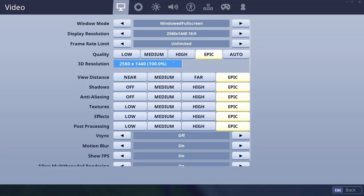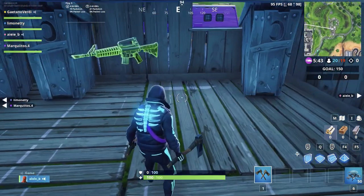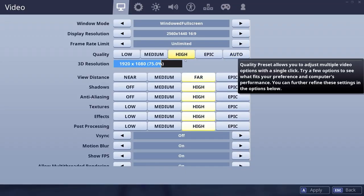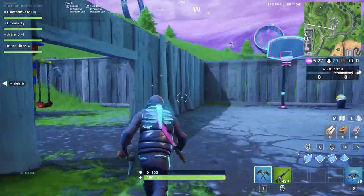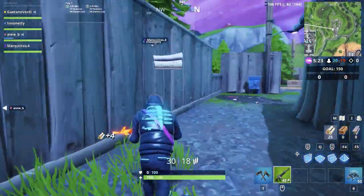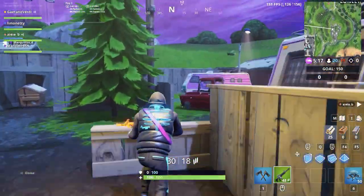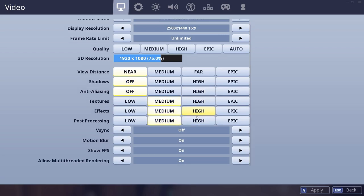The next thing I looked at is Fortnite — also at 1440p resolution, everything on Epic. It's pretty laggy on Epic settings. I changed the settings immediately, going from Epic down to High. On high settings everything is smoother and looks pretty decent, but it can still be a bit laggy.